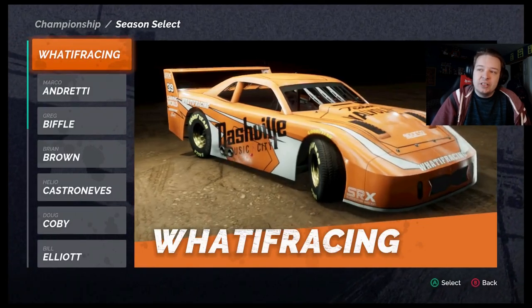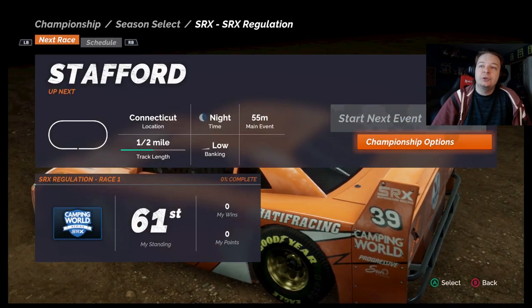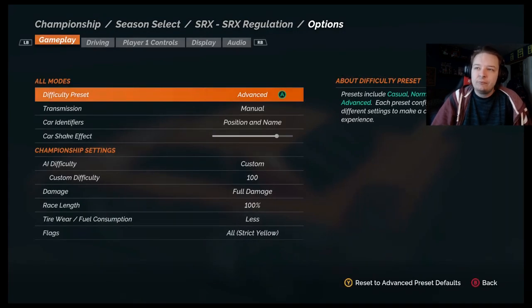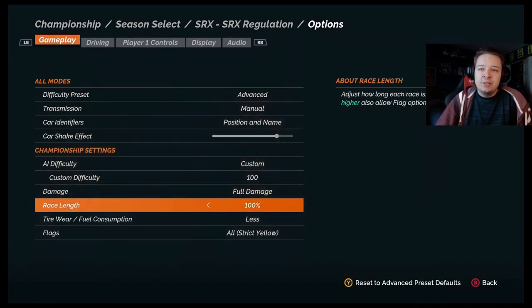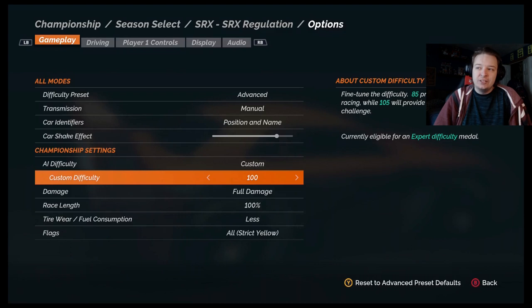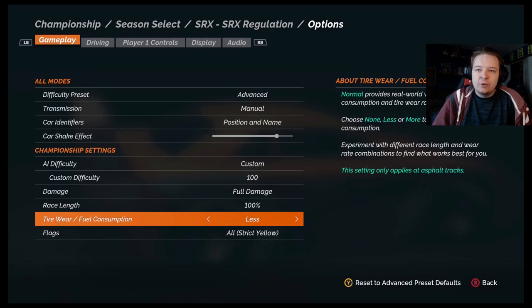We're just going to go with ourselves because we are a superstar — I feel like that's a good way to really inflate my ego. The difficulty is on Custom at 100. For races three and up we'll go to 101, but 100 is ideal for the first two because it's on that cusp of being doable but not impossible. Legend difficulty is completely broken. Tire wear and fuel consumption are on less because the AI tire wear doesn't really have much falloff, so with less it'll balance that out.